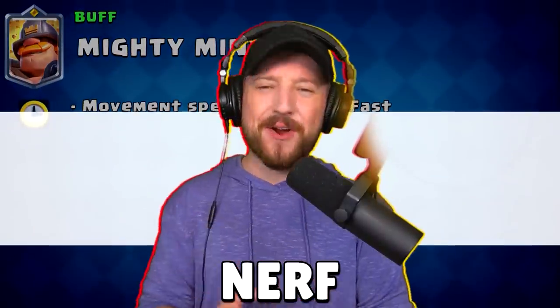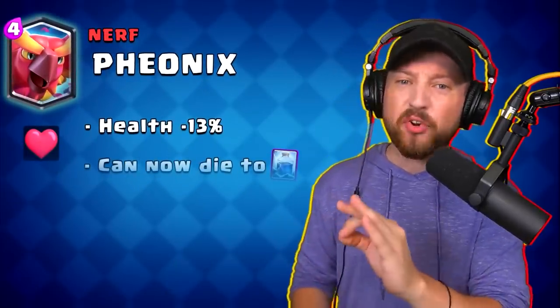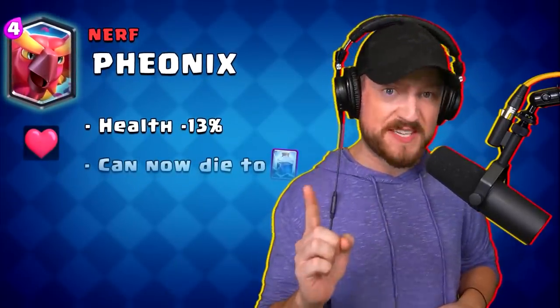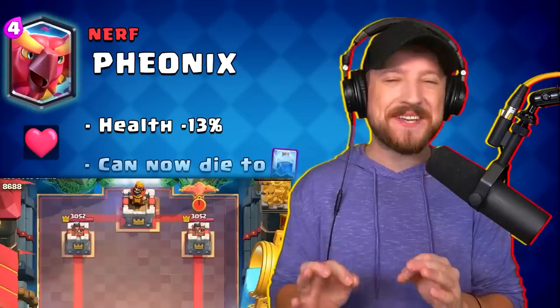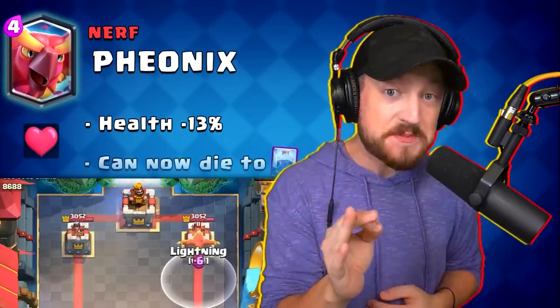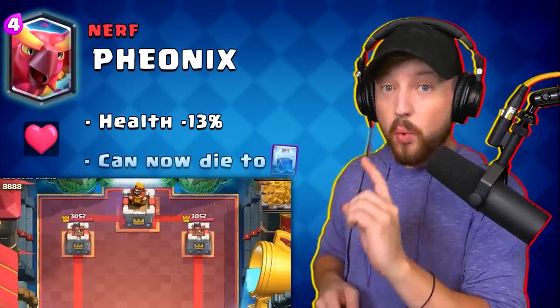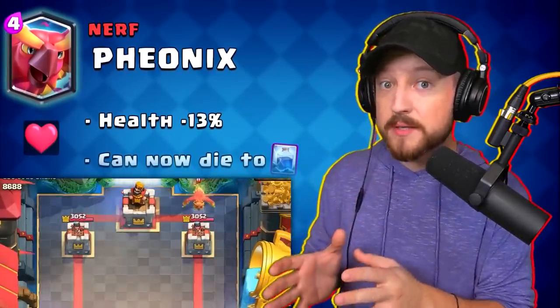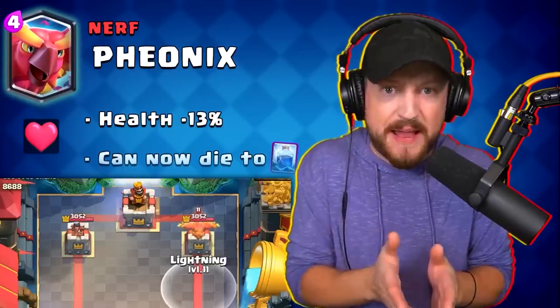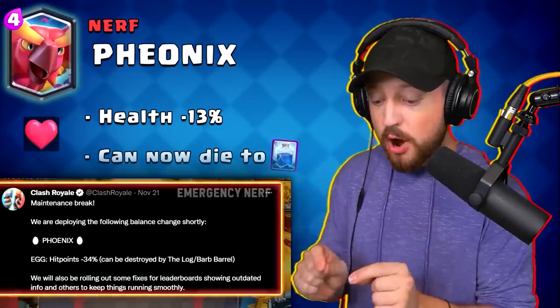Moving on to the nerf list — as everybody has been waiting for, the phoenix is finally getting another nerf. The phoenix's health is being decreased by a whopping 13% and it will now die to a lightning spell. This is a pretty important change because you can now use a lightning spell to destroy both the phoenix itself as well as the egg that spawns afterwards, and even one more target if you can time it correctly, which should open the door to more counterplay for the phoenix.